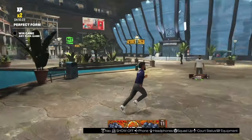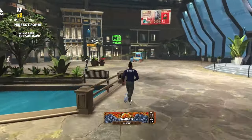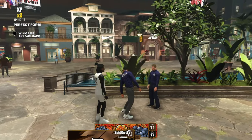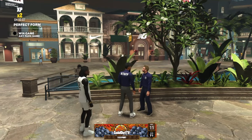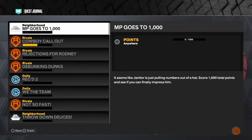He's located right here next to the Jordan challenge on the bottom. This is for current gen — I'm not sure where he's at in next gen, but this is where he's at over here. He'll give you a list of challenges, relatively easy. It just takes a long time, like do layups and dunks, pass the ball flashy. But this is the challenge that gives you the no shirt reward.